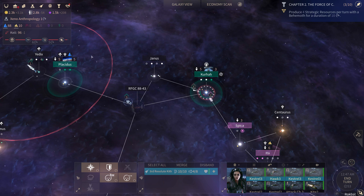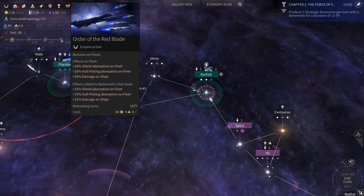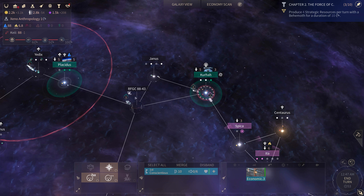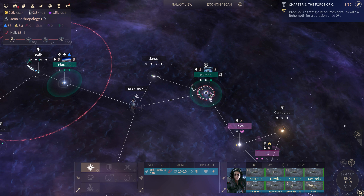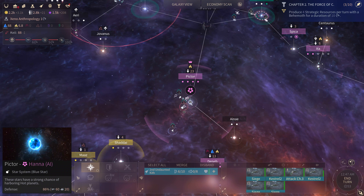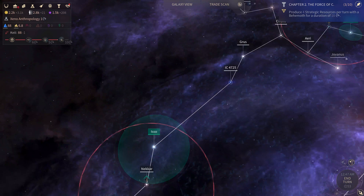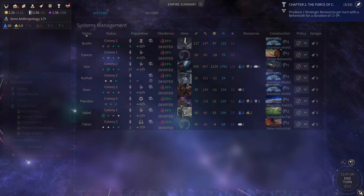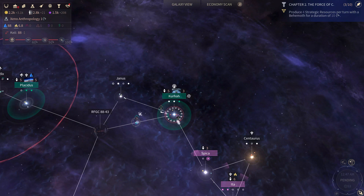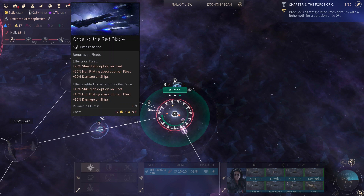Now let me not forget — put all of the Red Blade on our fleets. It increases our hull plating absorption, our damage, and our shield absorption. We could move our behemoth behind them to increase that bonus even further, but the behemoth is doing good work there. Let me just apply that before fighting — I'm not going to make a mistake, he said so confidently. Getting dust bonuses is kind of incredible, partly because of our research wonder. Sadly I messed up with the recording — you didn't get to see the episode where I talked about activating all of the Red Blade and then forgot to do it on the critical battle, which is this battle.